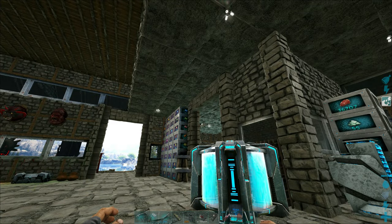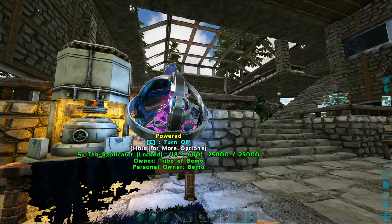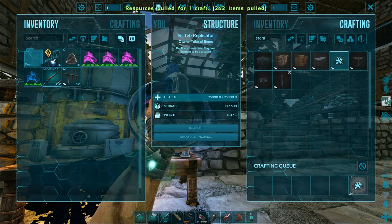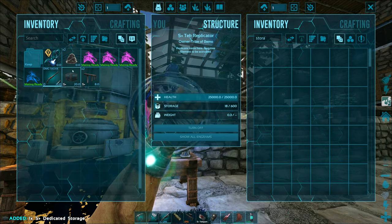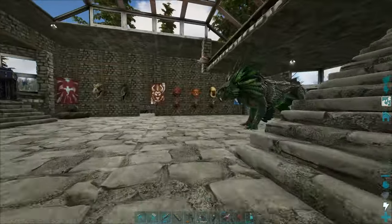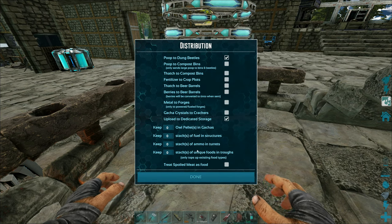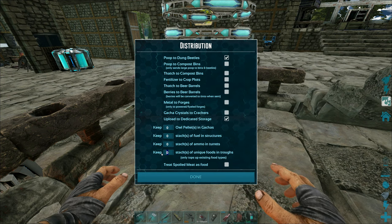I know we have the farmer up there — I might disable him for checking. I need to set up one of these for cement paste as well. Let's make one more dedicated storage. And then — was there a setting in there for the feed troughs? It says fuel in structures, ammo in turrets, and stacks of unique foods. Let's keep it at that. It says it only tops up the existing food types.